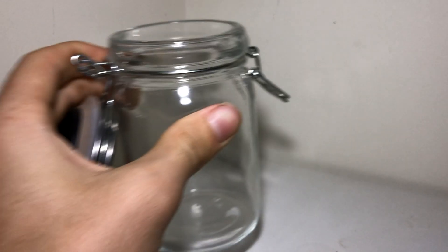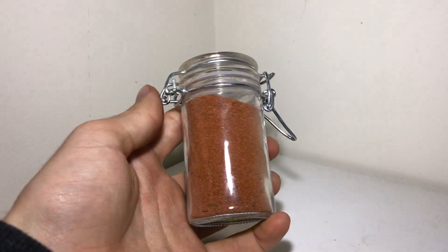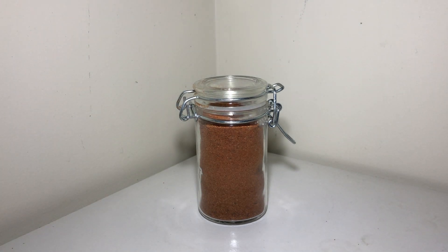First you'll need your jar, container, or whatever you're going to use for making the terrarium. Then you'll need your substrate or dirt. I am only using sand, as the last time I made a terrarium with dirt and red sand it looked quite bland — the sand was so bright and the dirt was so dark.